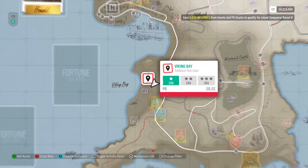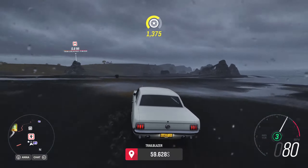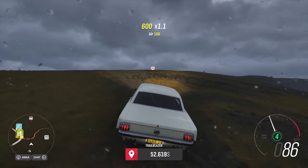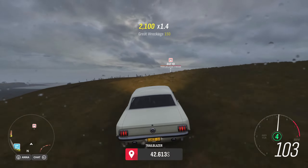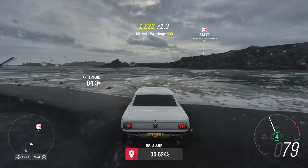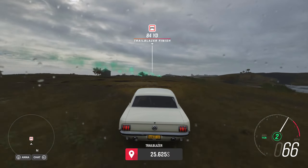Go on the map to Viking Bay and pick the Viking Bay trailblazer gate to do the trailblazer challenge. This was introduced with Fortune Island — they're not in the regular world but are in the Lego DLC and Fortune Island DLC. Basically, you drive through the gate and then get to the destination as best as possible using whichever way you like. You can use the stock standard Mustang and finish it relatively easily.